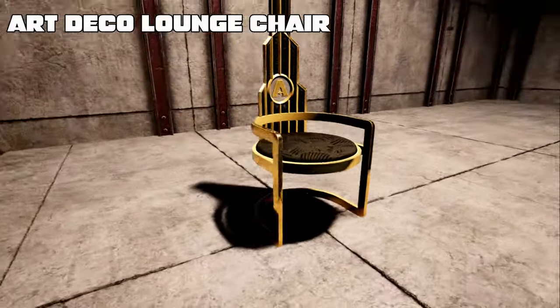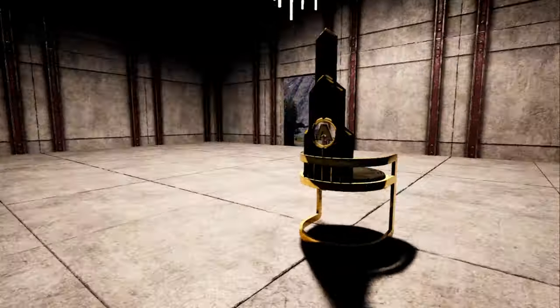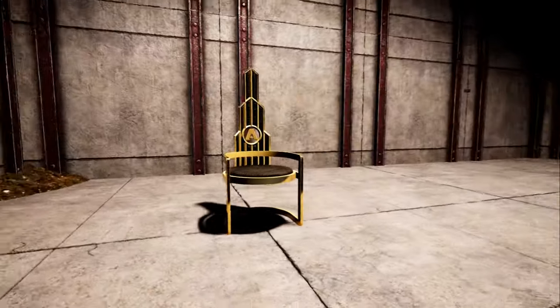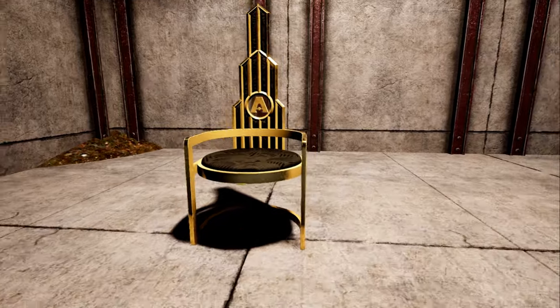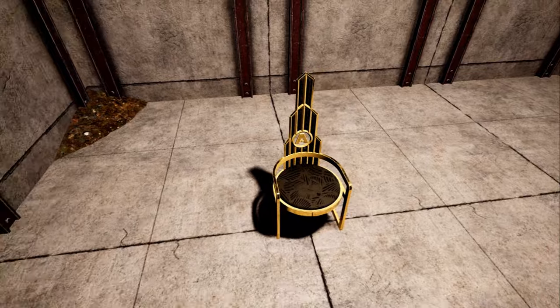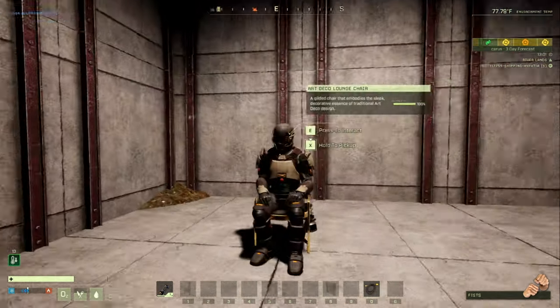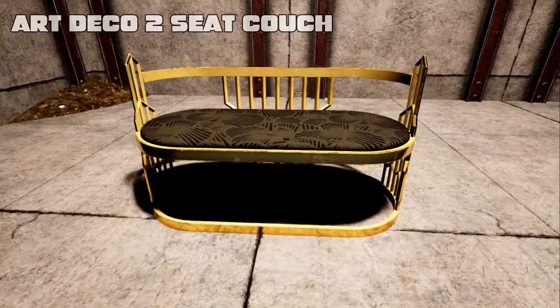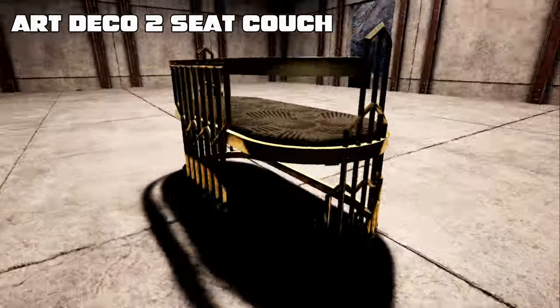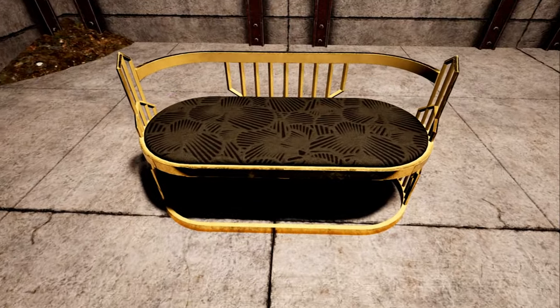This is the Art Deco lounge chair. There are currently no variations on it — a beautiful gold and black combination. And yes, you can sit in the Art Deco chairs. This is called the Art Deco two-seater couch and you can sit on it as well.